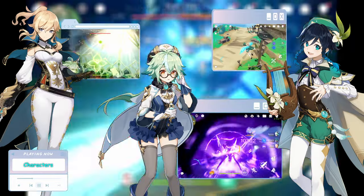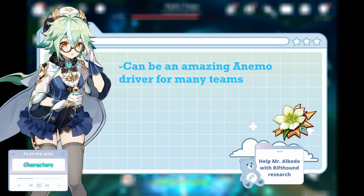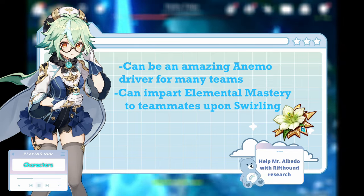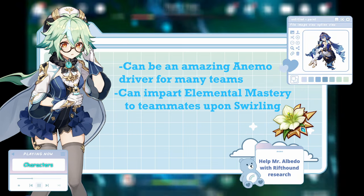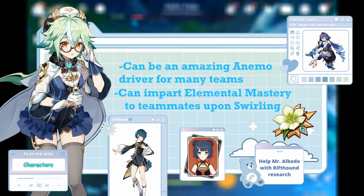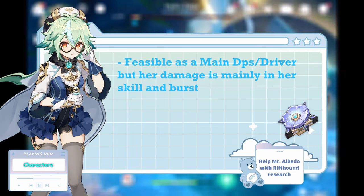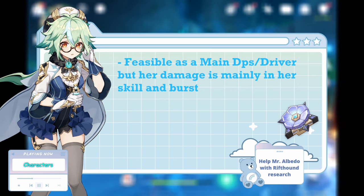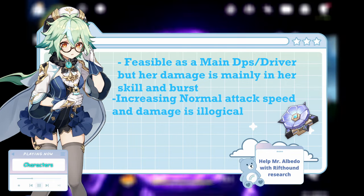All of these three were pretty easy to discern which set is better suited for them. Sucrose does the best with Viridescent, due to the fact that she can be used as a perfect Anemo driver to shred elemental resistances, and impart additional elemental mastery onto teammates. Being a catalyst, she has the easiest access to Anemo, so swirling is definitely made easy, especially with the numerous amount of off-field sub-DPS and support units that we have in the game that have great synergy with her. Additionally, DPC doesn't really make sense for her damage-wise. While Sucrose is a more support-leaning unit, with her only DPS-type role being as an on-field driver, most of her damage actually comes from her skill and her burst, not her normal and charged attacks, so buffing them with DPC's four-piece effect just doesn't really make any sense.